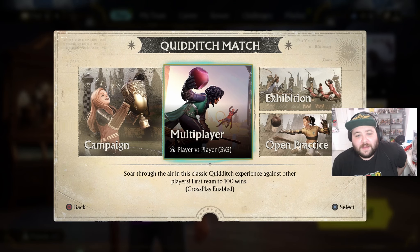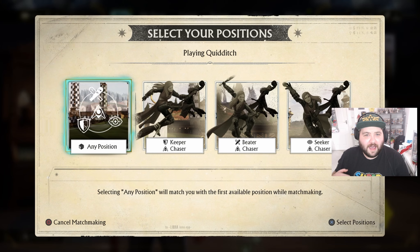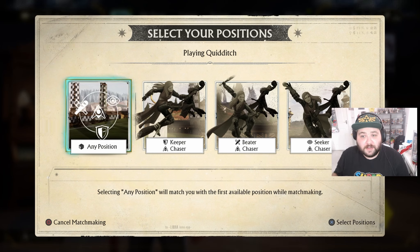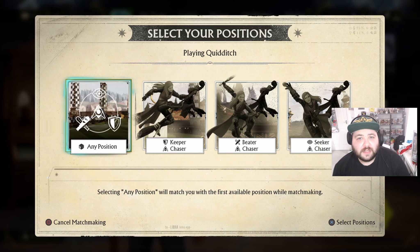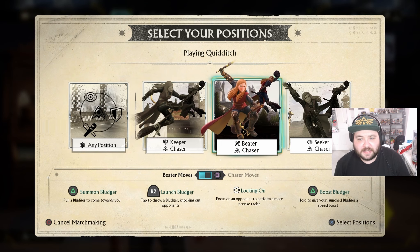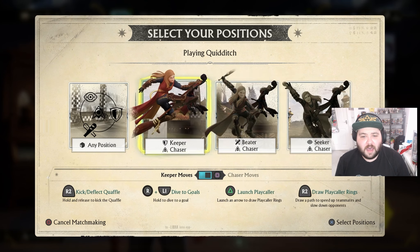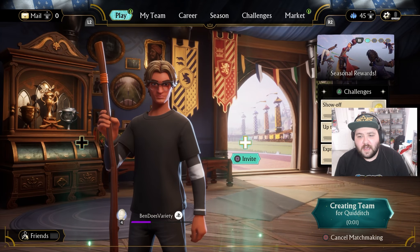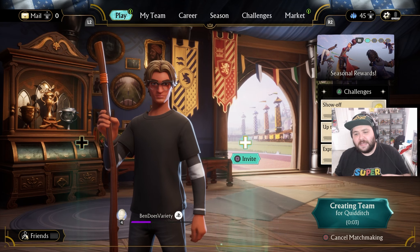We'll jump in with multiplayer first. This is my first time playing online — I've only just come through the tutorials, so this should be interesting. Select your position: any position, chaser, beta slash chaser... let's go with Seeker slash Chaser. It's going to try and find a match once I pick a position.